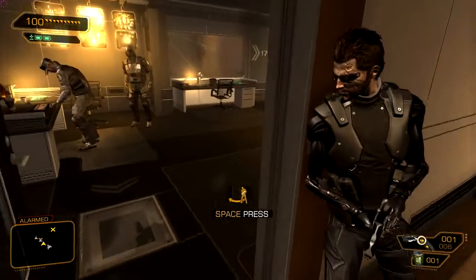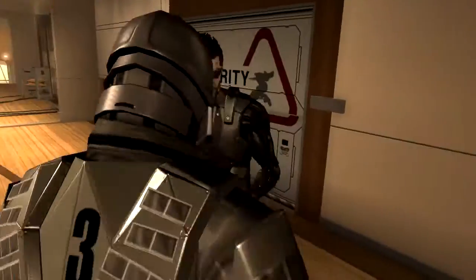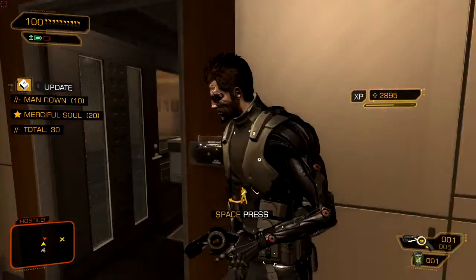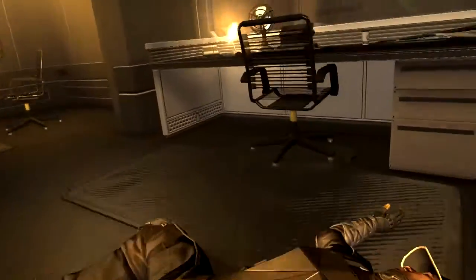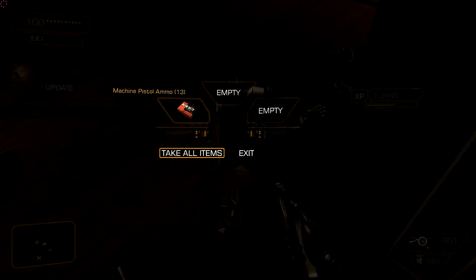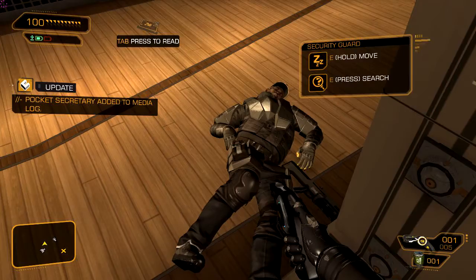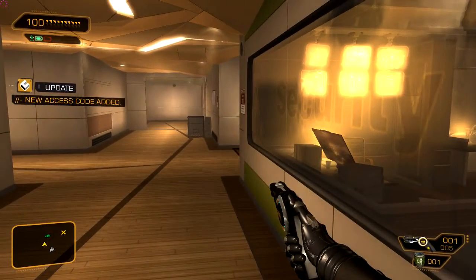Hello. There's two dudes in the security office - time to take one out. What the hell is that? Yeah, how many guards are there? Well, they definitely saw me but I think I'm good. I can't even afford - I don't even have space for more shotgun. Ciao.